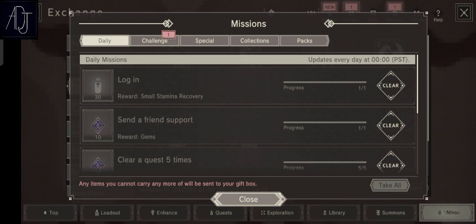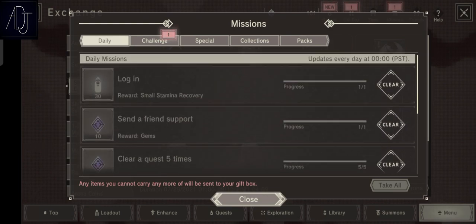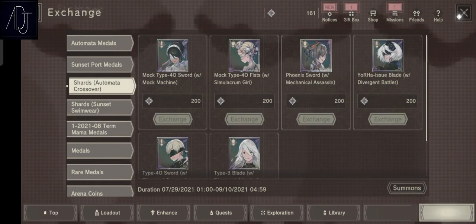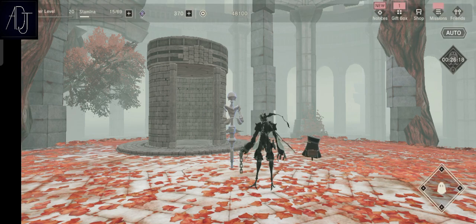Speaking of dailies, you can also get gems from the daily quest — you can get a total of 50 gems per day just by doing the daily quests.